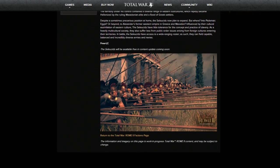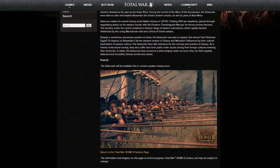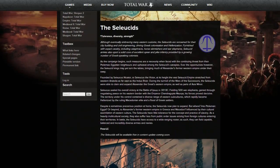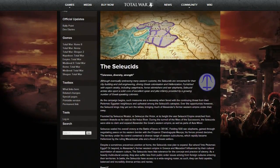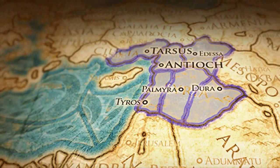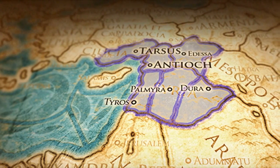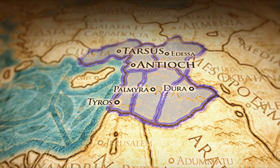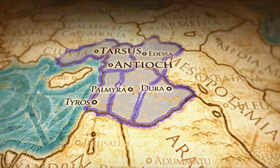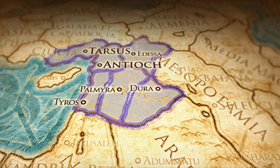The wiki page says they'll be coming in a free content update during Rome 2's release, and it's rumored that it will happen around early October, giving you a chance to play as some of the other factions first. Looking at the region map they showed for the Seleucid Empire, it looks like they are a pretty strong faction to start off with, owning six regions.